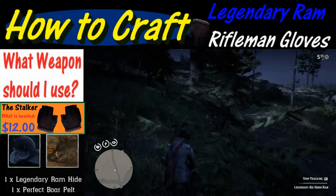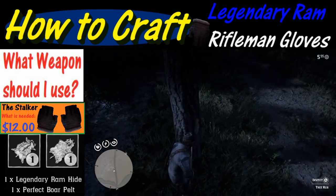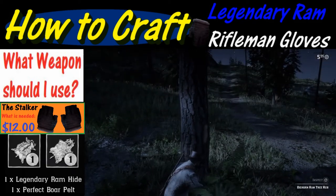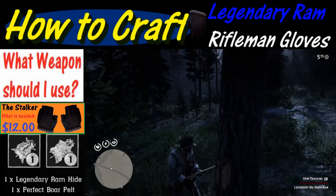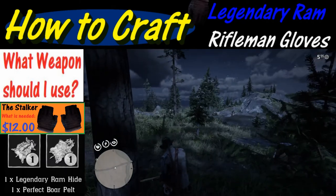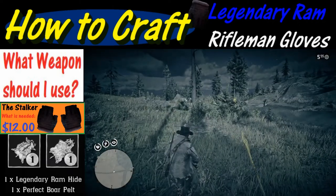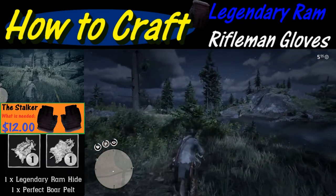Another question many of you may have is what weapon to use here. The answer is you can pretty much choose whatever you want, as pelt quality does not matter when hunting legendary animals. One side note: I used dynamite arrows on a different legendary animal and was not able to skin it. Otherwise you should be able to use any high-powered weapon — here we're using a repeating shotgun.